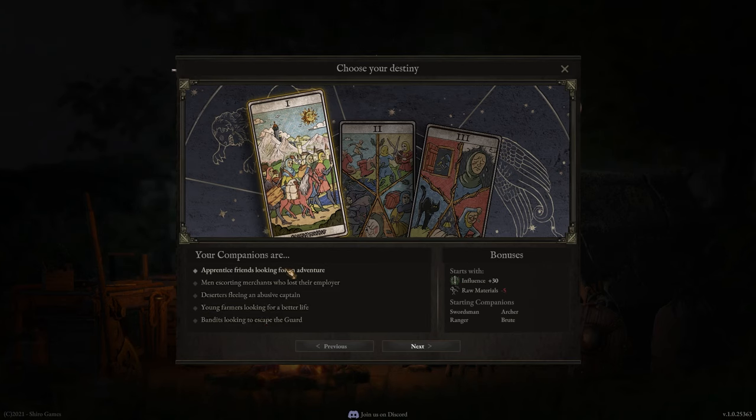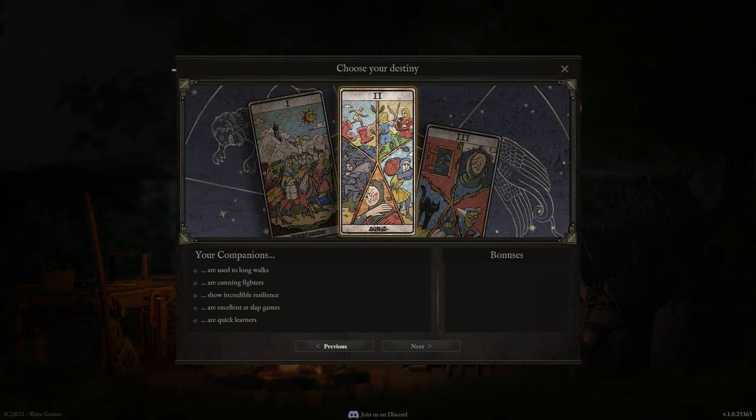You can pick basically anyone you want here. We're going to take the first one because it's four different classes. Then you get to choose what your companions are used to: they're used to long walks, which gives a reduction of the speed at which troop fatigue stacks; cunning fighters, where experience gained in combat is increased; incredible resilience for extra constitution; excellent at slap games for extra critical damage; and quick learners for increased experience for each profession.